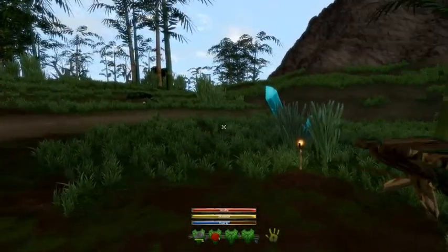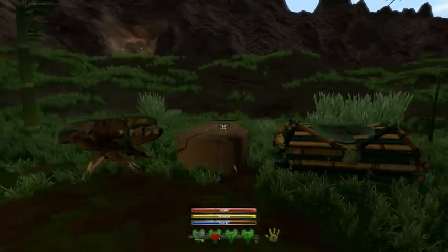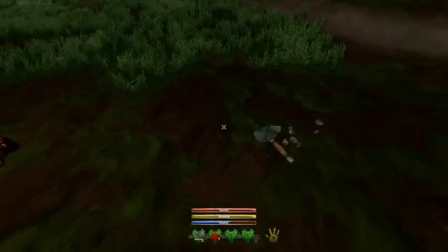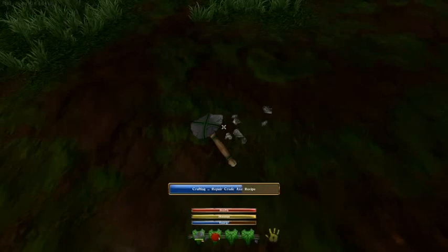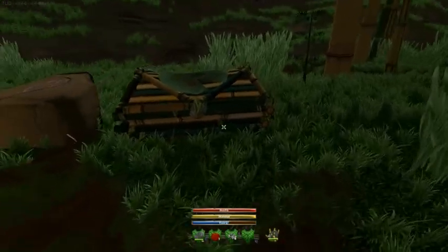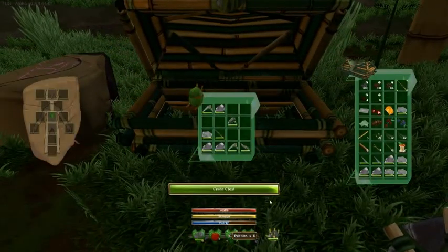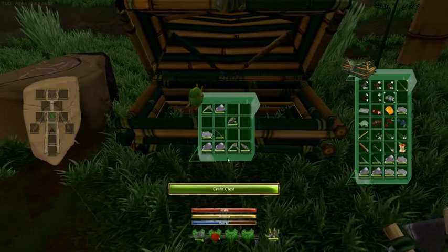This is my little world so far, which doesn't look any more impressive than the last time you saw it, really. I'm just about to repair my axe here because it's pretty cracked up, as you can see. When I do that I'm going to put my pebbles back in the chest. Pebbles are pretty useful for repairing stuff — I've just had to repair my hoe and my axe with these.